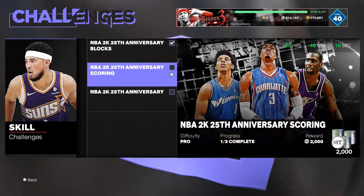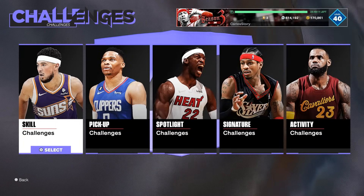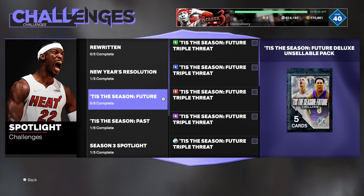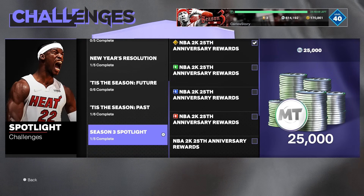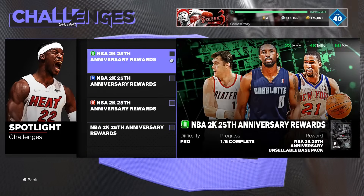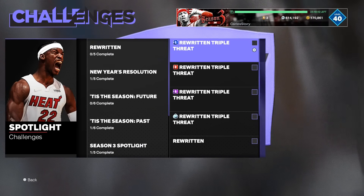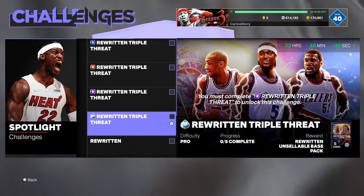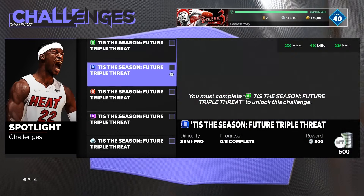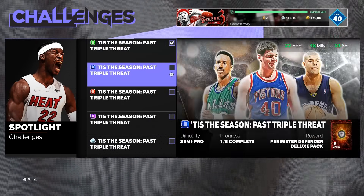Also do the 25th Anniversary challenge — you get MT, a base pack, and a deluxe pack. Get all the spotlight challenges done too. There are a lot of deluxe packs: the Rewritten one, the New Year's Resolution deluxe pack, the Tis the Season future and past deluxe packs, and the Spotlights which give 25,000 MT. I'm going to try to finish all of these. Some of you may have finished already, but for those who haven't, now is the last chance to get all these packs.